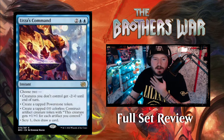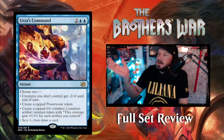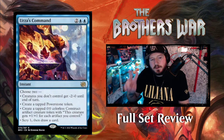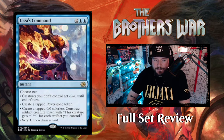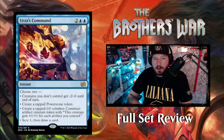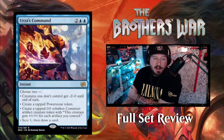Next up we've got Urza's Command — the art on these command cards is just chef's kiss. It's two blue blue for an instant: choose two — creatures you don't control get minus two minus two until end of turn; create a tapped power stone token; create a tapped zero-zero colorless construct artifact creature token that gets plus one plus one for each artifact you control; or scry one then draw a card. That's pretty good — I love these instants where you get four options and choose two.